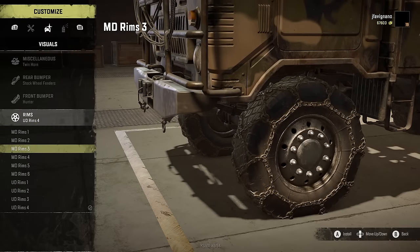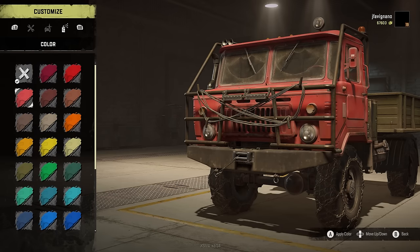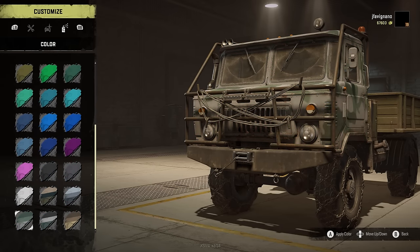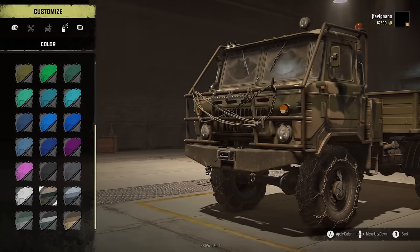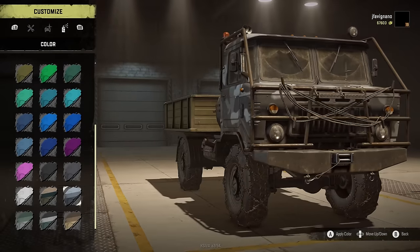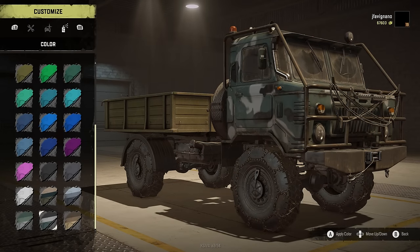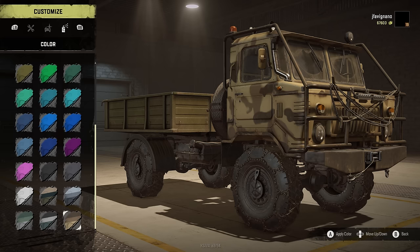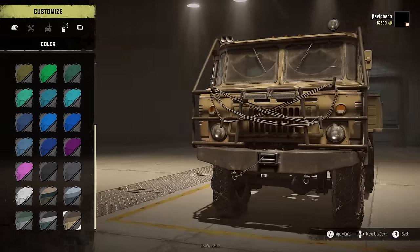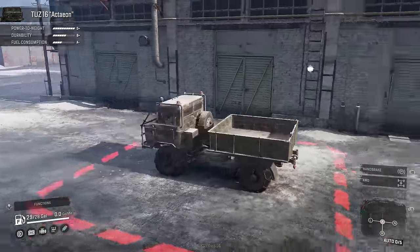Rims - you have all those options like you would on the other vehicles. As far as coloring goes, the standards are two-tones. You've got a camo, a gray and white camo, some green and white, and various other ones - that one's a little more like a desert look, pretty cool though. Let's go ahead and fire it up.